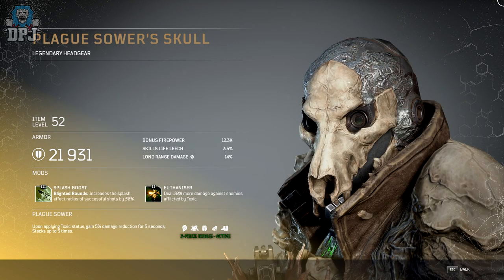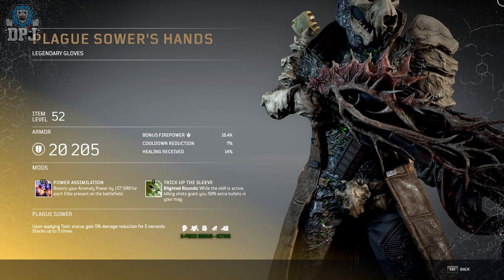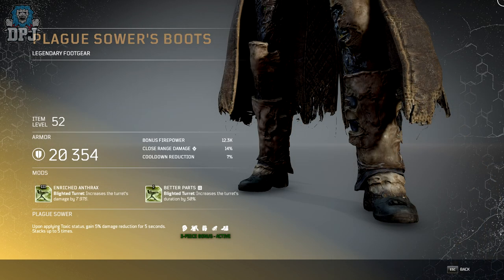The Plague Sour is again looking absolutely unreal. The 3-piece bonus set called Plague Sour: upon applying toxic status, gain 5% damage reduction for 5 seconds, stacking up to 5 times. We also see a lot of the tier 3 mods here are dedicated to Blighted Rounds, which is pretty cool — one or two dedicated to Blighted Rounds as well.